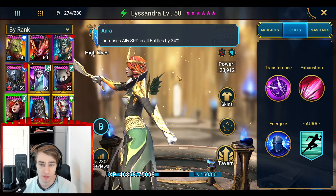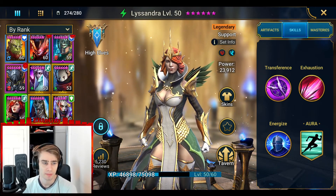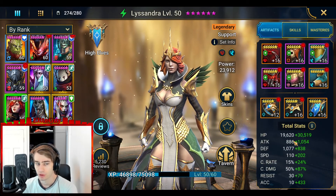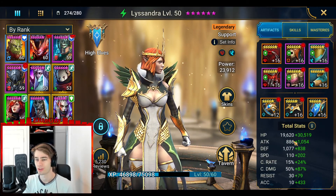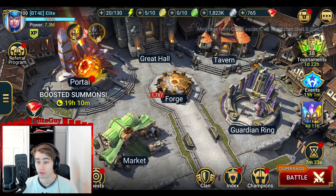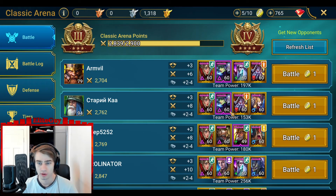She also has a speed aura in case you actually don't want to use Arbiter. It's fair using Arbiter first, because if your Lissandra is the fastest one and has to have accuracy, that's very difficult to do. I will show you two places to use her.